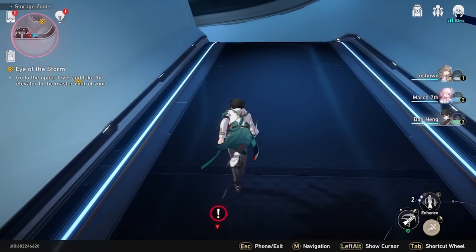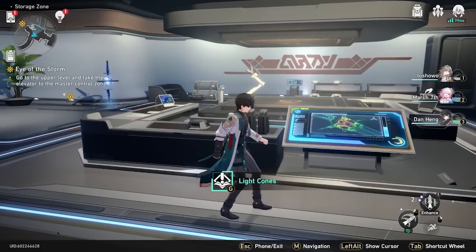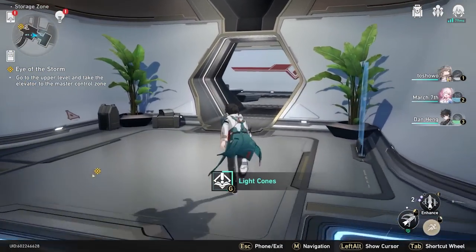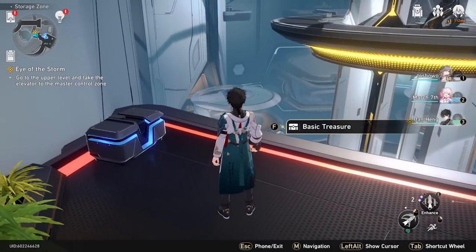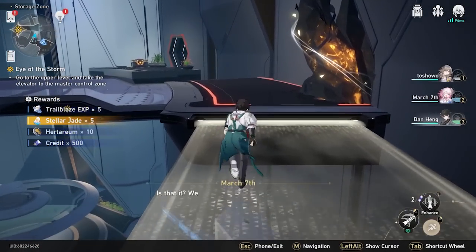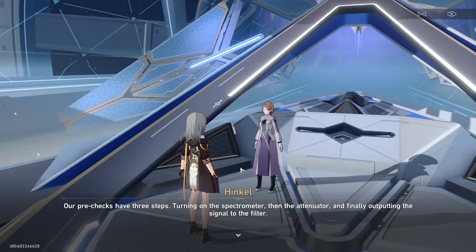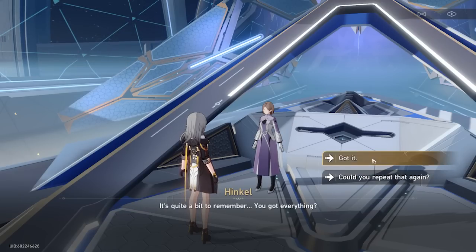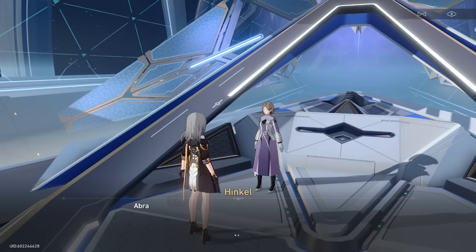Run past this monster. When you reach the room where you get your free three-star light cone, go all the way to the right into this room and pick up the chest on the right, then come out and pick up the chest on the left. You're pretty much at the end of the first part of the reroll process. When talking to this lady, the option will always be the third one — up, right, down — always the third one. This will be the end of the tutorial.